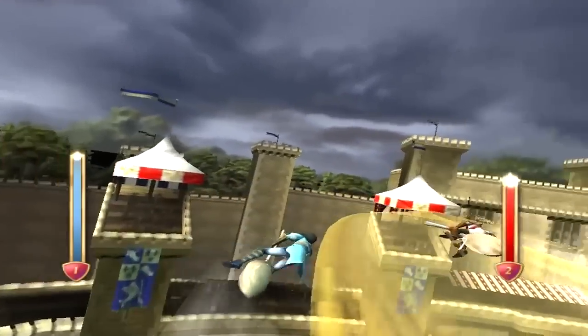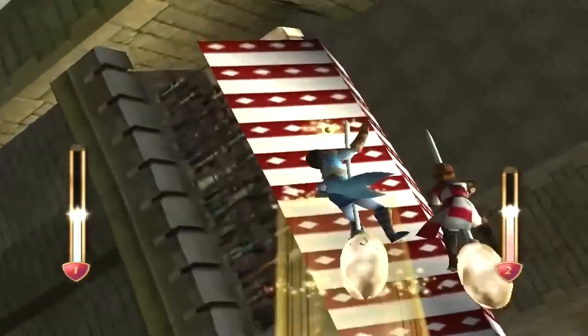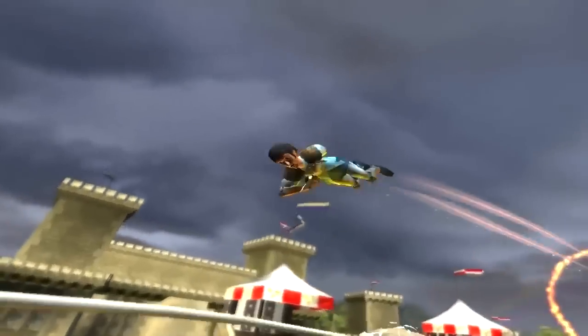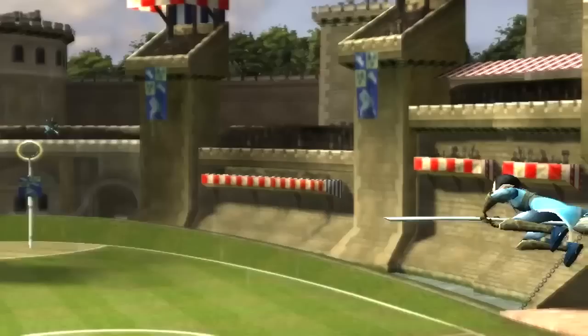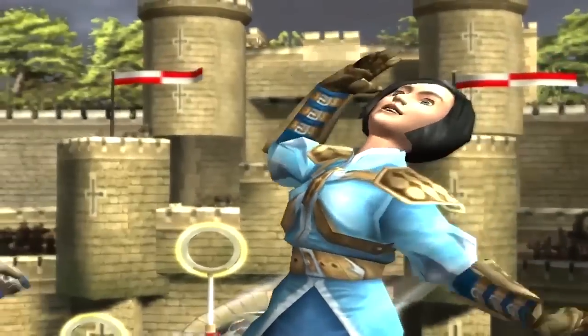Attention, ça va aller très vite. Il y a des attrapeurs sur le terrain. Il se rapproche de plus en plus du Vif d'or. L'équipe de France qui prend de l'avance, qui s'approche du Vif d'or. L'attrapeuse de l'équipe de France va essayer de plonger — qui plonge, qui attrape le Vif d'or. Bravo à l'équipe de France qui gagne le match au moins 900 à 0. C'était un très beau match. Harry Potter est très content. On se retrouve très vite pour une prochaine vidéo. Ciao tout le monde, merci de nous avoir suivis.